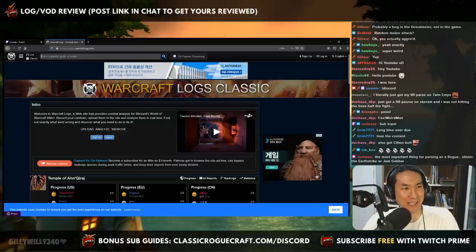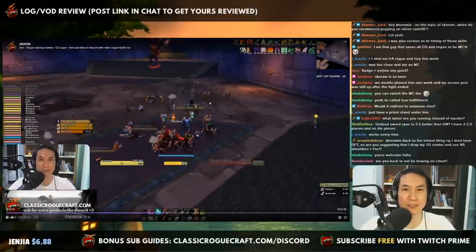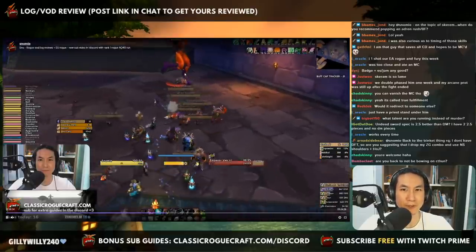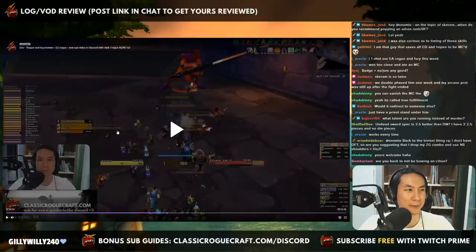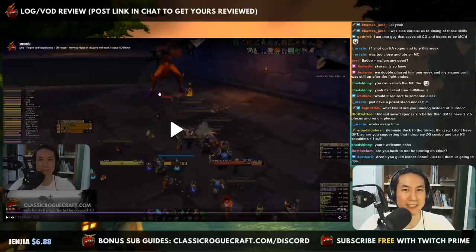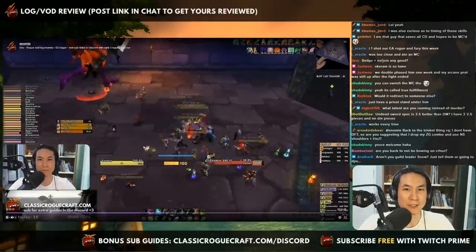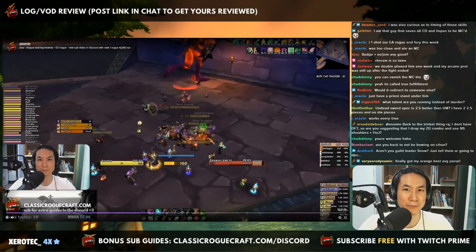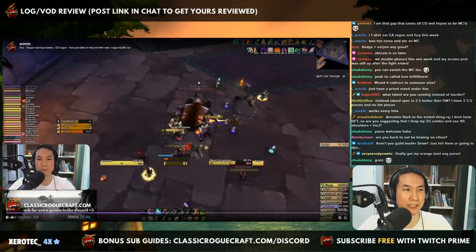The most important thing for passing as a rogue is obtaining the Earthstrike. First things first — if you don't know the Twin Amps fight, you're a rogue and you hit the guy with the big sword. Between the two twins you have the guy with the big sword and the caster. You ignore the caster. The other guy is immune to melee, so there's no point hitting him. Just be careful to give the tank a couple of seconds to get some threat going before you go in.